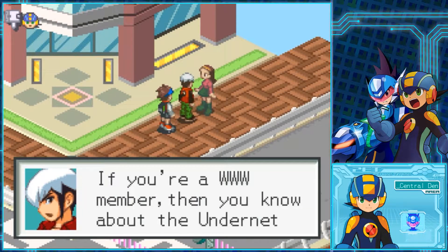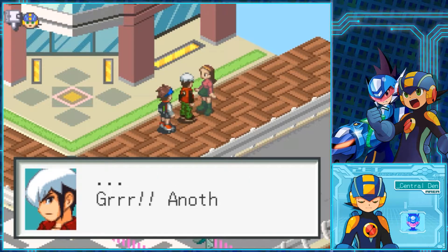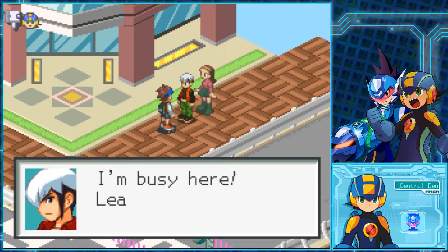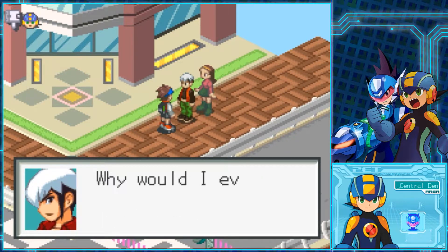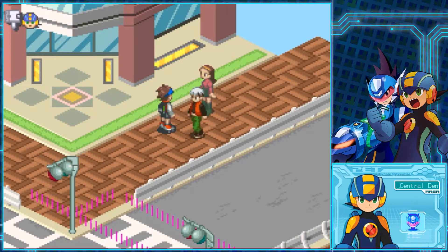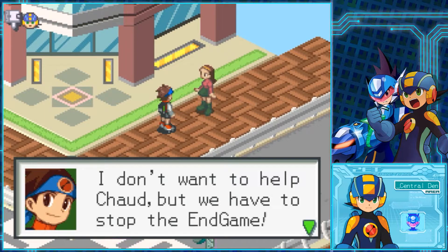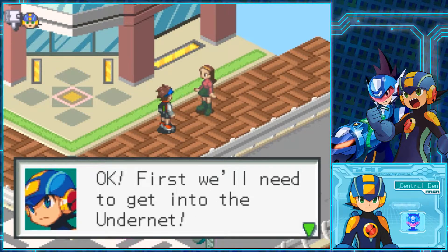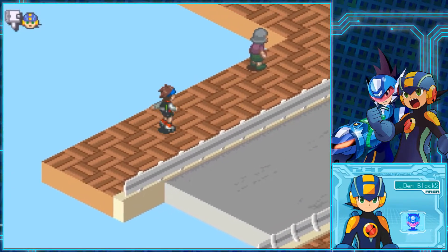The plot has us searching for the World 3 server's address, which means getting into the Undernet. Chod said any World 3 member should know how to get in. We don't have a World 3 member, do we? Before we head back to a certain shop though, Skullman 3 is also available to fight at this point, so let's go ahead and do that and get one of his two battle chips.